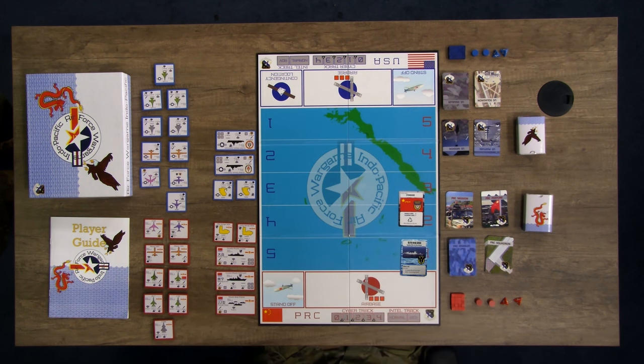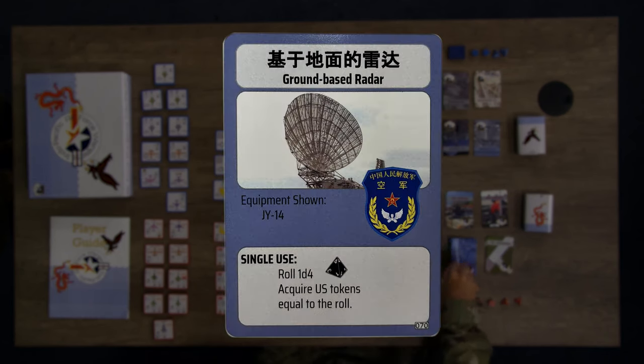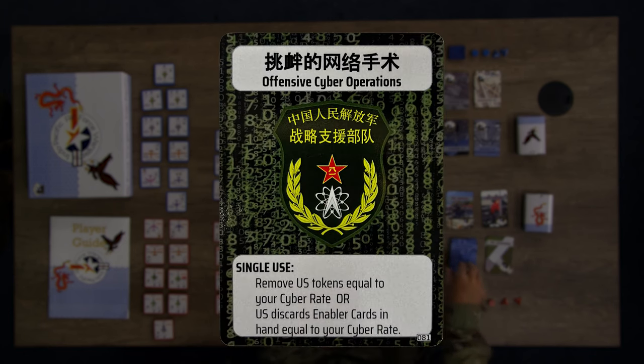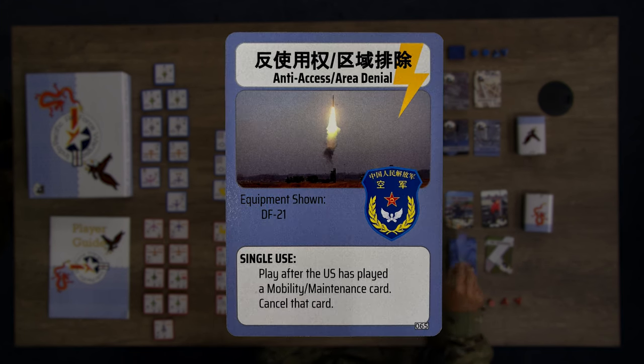Enabler cards are used to deploy multi-domain operational effects into the battle space. These include maritime, land, space, cyber, special operations forces, and additional air effects.